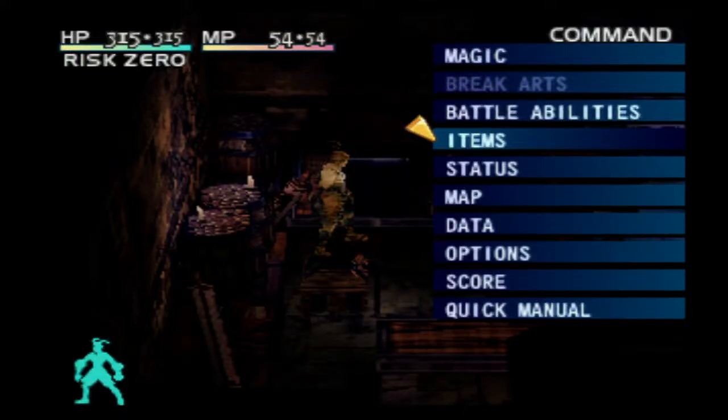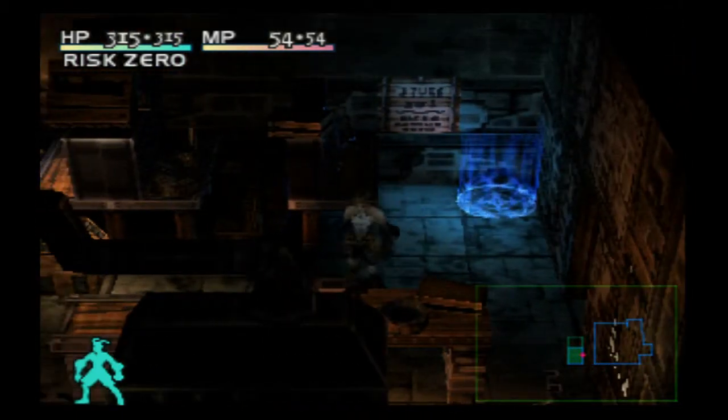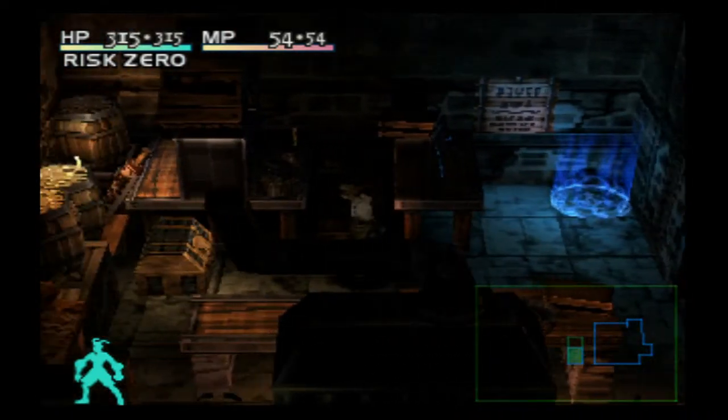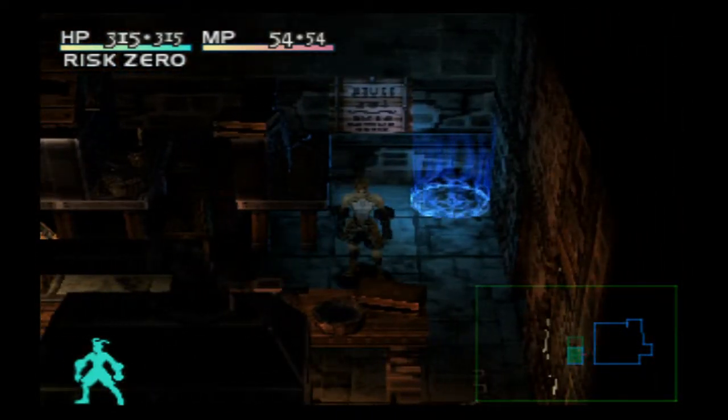Hey guys, this is Eskimo Poodle, and we are back to let's play Vagrant Story on the PlayStation Network. Last time we found this awesome workshop where we can combine a ton of materials: wood, leather, bronze, haganay, iron, steel, stuff like that. Pretty much everything except for silver, I think.